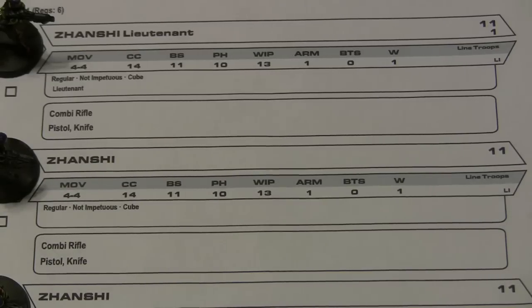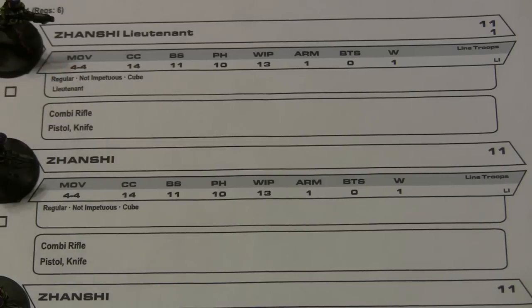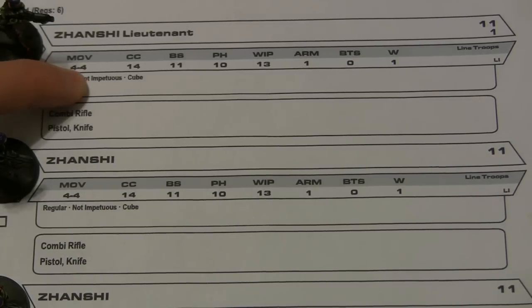Let's take a look at a stat line for a particular model. When you spend an order you can do two short scales. Movement is a short scale, so in this case the model can move four inches and then four inches again. All the models in this particular army move 4-4, but if you look at the Ariadna list you'll see models that can move 4-2, meaning four inches for the first short scale and only two inches for the second.